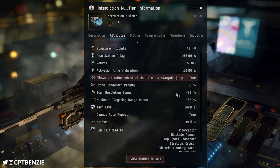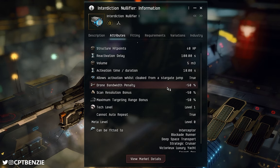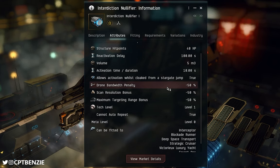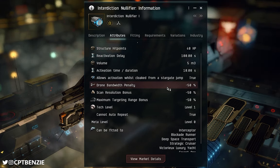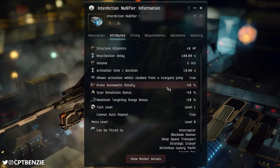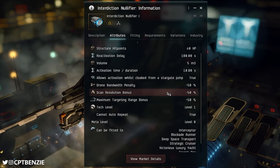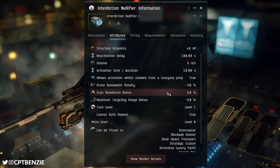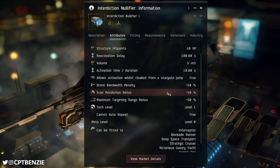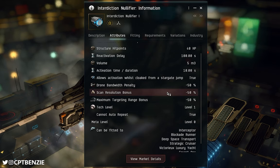There are some penalties for having one of these fitted to your ship. First, a drone bandwidth penalty — you can only launch half of your drone bandwidth with one of these on. So if you're in a ship with 25 megabits per second drone bandwidth and you fit one of these, you can only use half the drones you normally would. There's also a scan resolution penalty — dropped by 50 percent — meaning you're going to take longer to lock onto things with one of these fitted, even when it's not active.